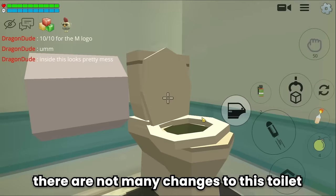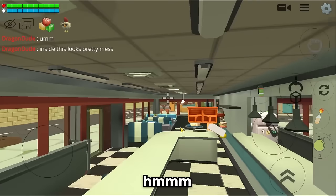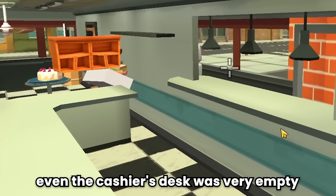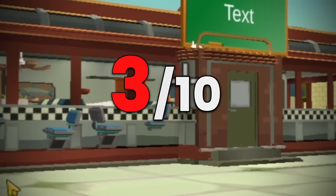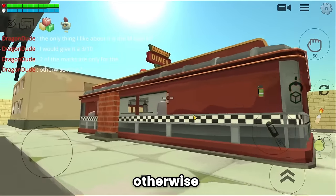Inside this restaurant looks pretty messy. Behind the store there are not many features. The toilet — not so good. The kitchen — how do I get in? The cashier's desk is very empty. The only thing I like is the M logo. I would give it a 3 out of 10 — two marks are only for the logo.